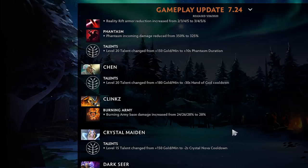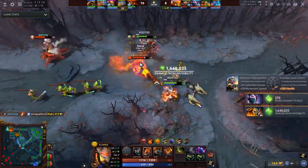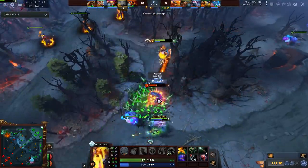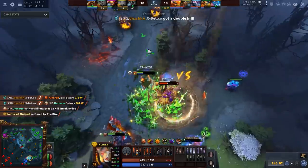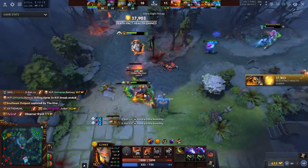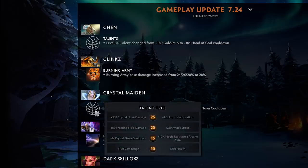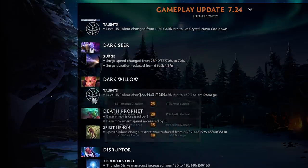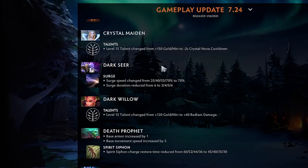Clinkz burning army and base damage increased by 28% straight up. I think if people figure out how to play Clinkz he can be very good — I see him doing surprising amounts of damage. The issue is you can buy Halberd or Ghost Scepter and it just messes with him too hard. No GPM for CM is rough. Crystal Nova cooldown buffed to about six seconds which is pretty good, but I'd much rather have GPM. I don't get this GPM removal thing — I like the idea of supports having items and getting farmed.